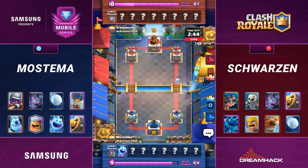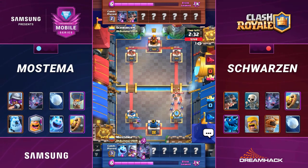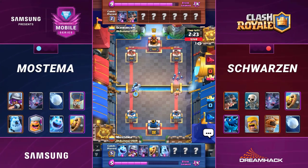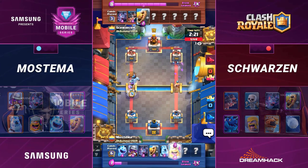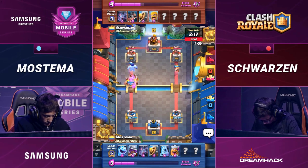Schwartzen's deck is really meant to try to punish the sort of things that Mastema is running here — just a Barbarian Barrel, a Giant Snowball. There's not a whole lot of ways to deal splash damage on Mastema's side of the horde — those little hoggies. Barbarian Barrel out to counter. Little bit of damage on that right tower, 2198. Not too much, but a decent little chunk. The bad thing for Mastema is that his counterattack — the bats floating in on the Barbarian Barrel — aren't going to really do much to that tower.